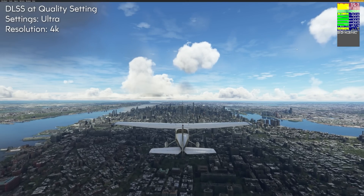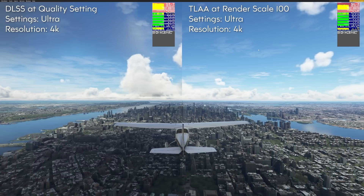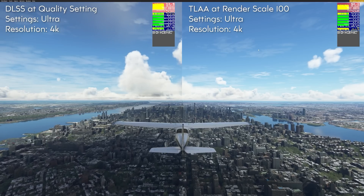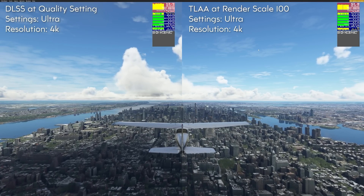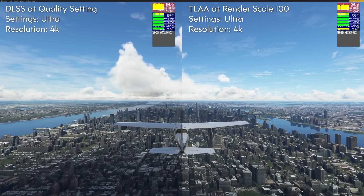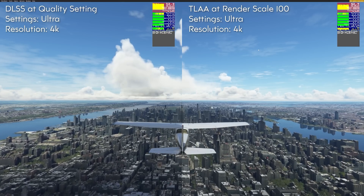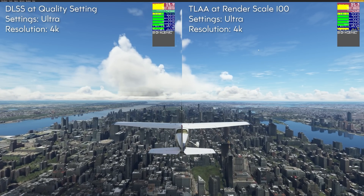So what benefit are we getting here? Let's bring in that TAA footage to find out. Immediately, we can see that there is indeed a performance benefit, and that is despite being bound by the CPU. We're gaining around about 11 frames per second here on average, which works out to around about a 25% gain. That is certainly nothing to complain about. Now, further into the footage, you may remember that we had a very low dip in frame rates, so let's jump to that section.